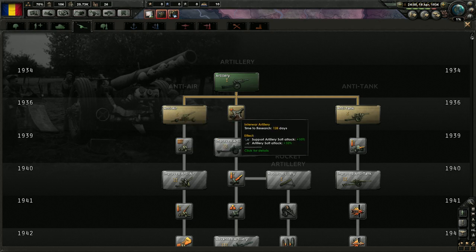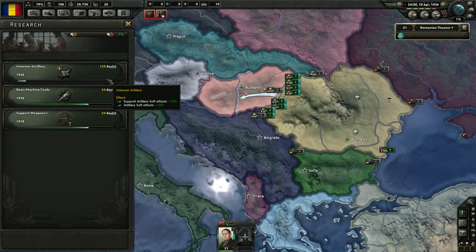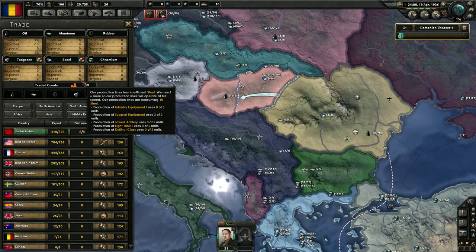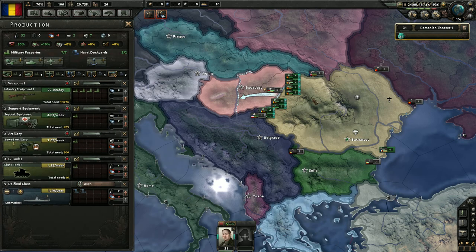I want to actually take the interwar artillery. Artillery's strong — it's good, I like it. Still short on some resources. It's just the steel. And we're short with the tanks so the tanks are going slowly.